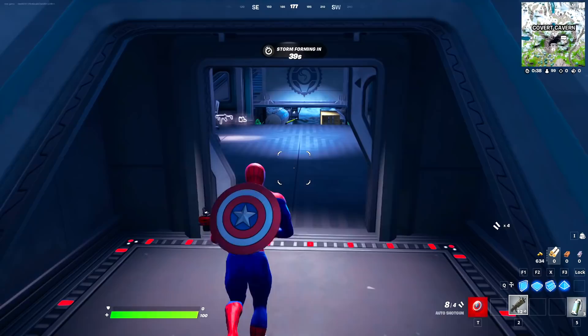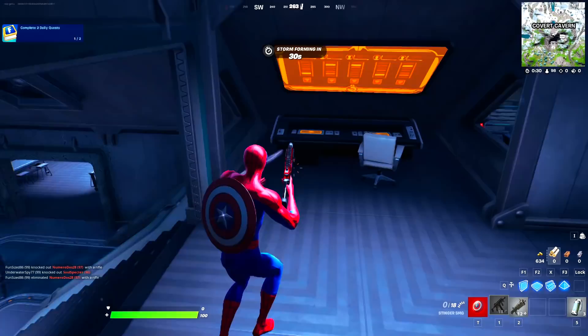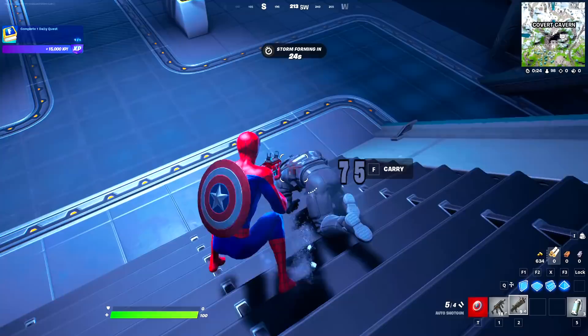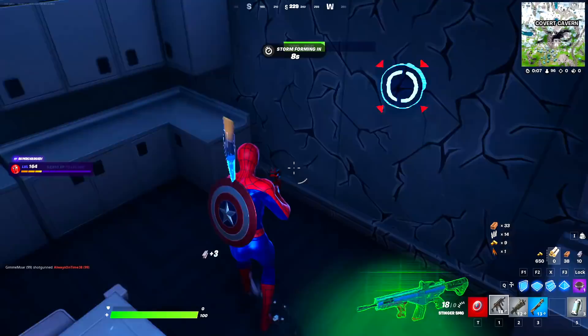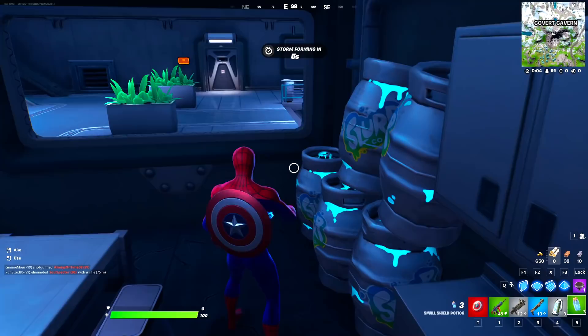The vaults are back this season! There are a lot of IO guards at this place because this is the IO headquarters, and we gotta go ahead and take these guys out and then defeat the actual boss. The best part about this boss is that he actually uses his mythic abilities. We're going to get his mythic items and also open a secret vault with the mythic key card he provides.